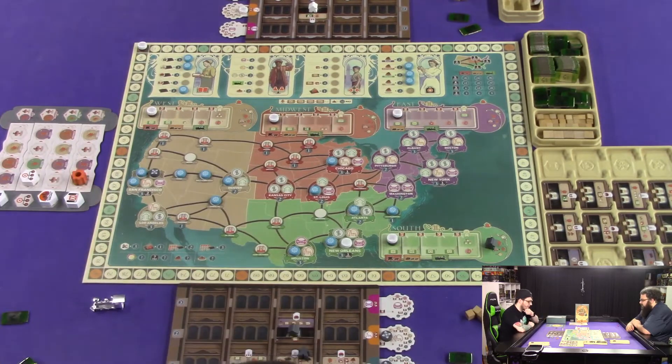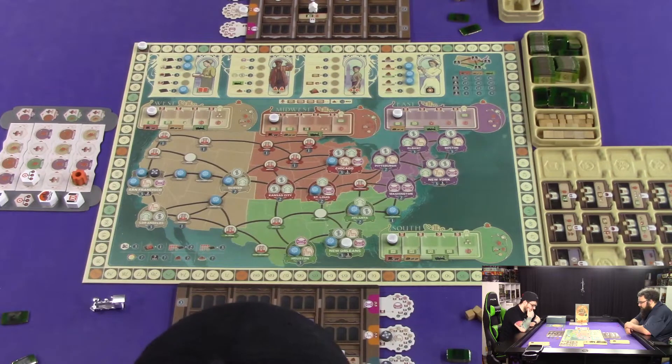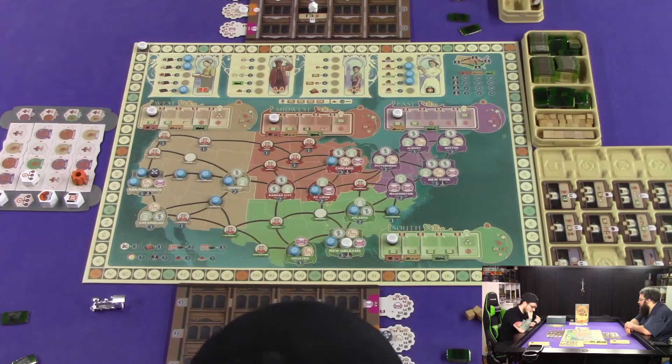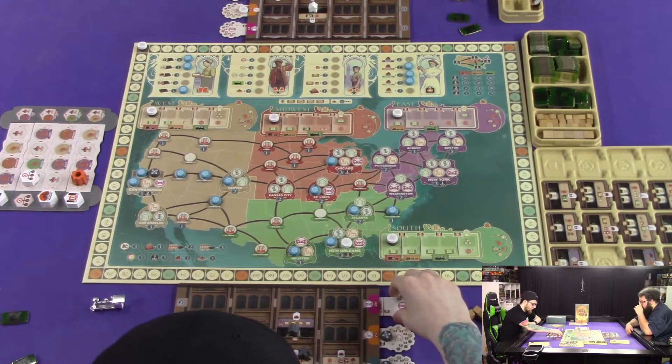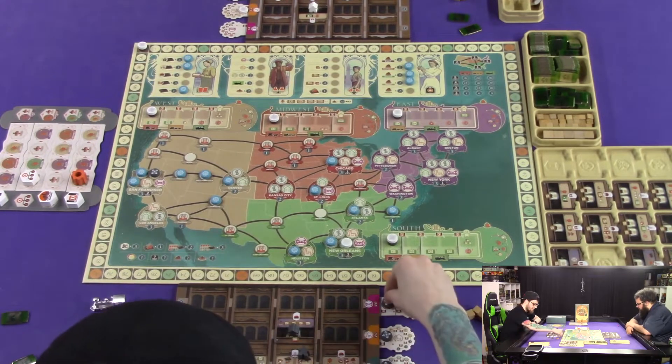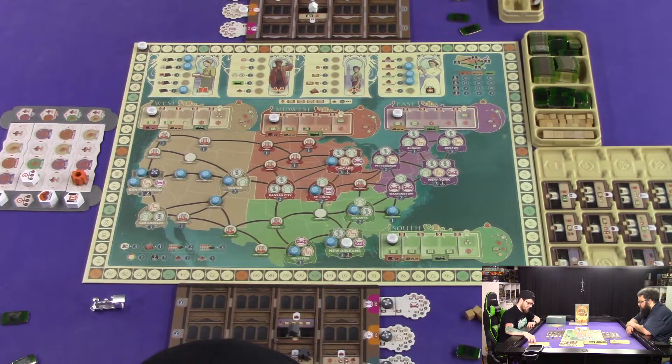I'll pull this guy back just to get the dollar. I have a total of six science points or study points. Let's spend four to move that out, and four — how much is that? Let's do four, five, six. So I moved my two commercial buildings or housing buildings. All right, your turn.